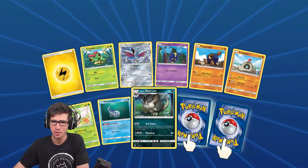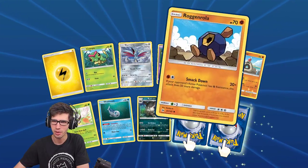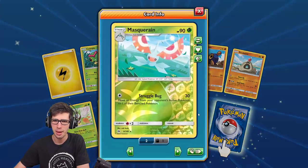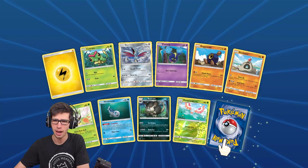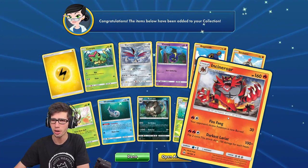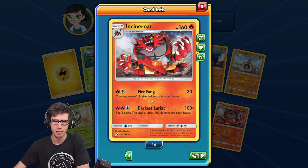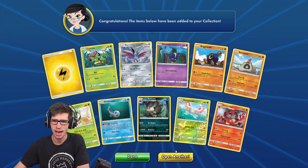The next pack has a reverse holo rare result in the commons and uncommons — nothing too fancy. We've got a Marowak reverse holo rare, which is one of the weaker ones in the set, with just an Incineroar regular rare at 160 HP with Fire Fang and Darkest Lariat.